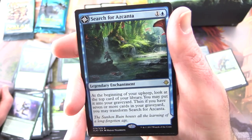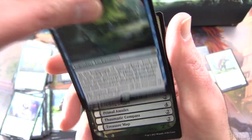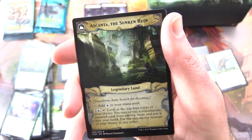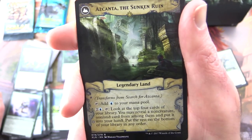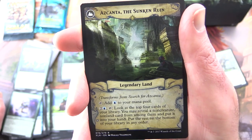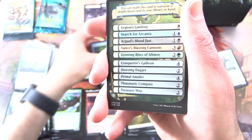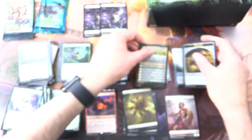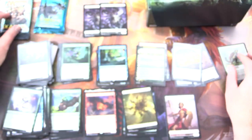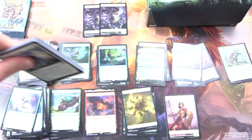Search for Azcanta is a legendary enchantment for two. At the beginning of your upkeep, look at the top card of your library; you may put it into your graveyard. If you have seven or more cards in your graveyard, you may transform it into Azcanta the Sunken Ruin — a legendary land. Tap for blue, or two and blue tap: look at the top four cards of your library, reveal a non-creature non-land card, put it into your hand, and put the rest on the bottom in any order. This was very popular back in the day, and I think it still is in Pioneer. A checklist and a treasure token. Did you predict this? I believe Ixalan catapults into the lead there!